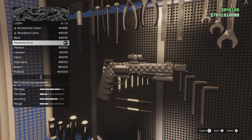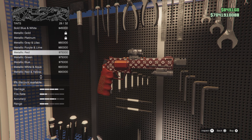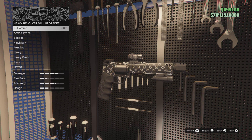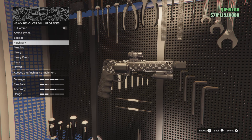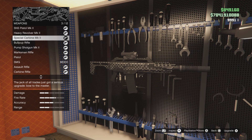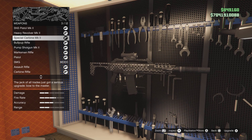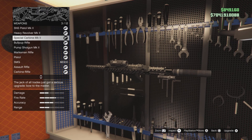You can do whatever you want for tints — that's just the look. What really matters are all the attachments. Second, upgrade your Special Carbine if you don't have it upgraded already. Special Carbine Mark II — look how clean that looks.